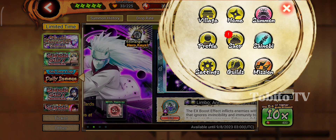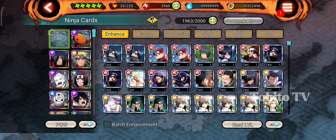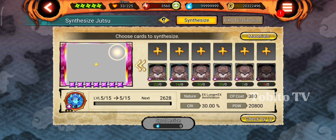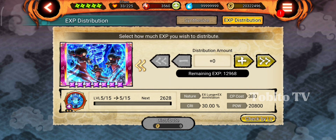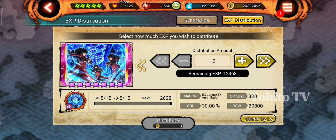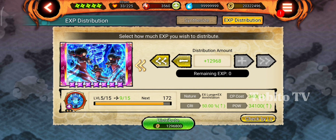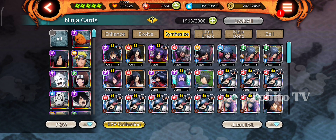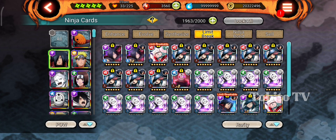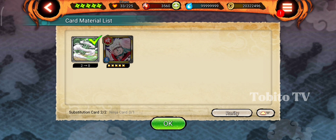This XP Distribution method works like this: if you get at least one X-Ult, use Distribution to upgrade your X-Ult. Then for Limit Break, if you got only one Limit Break, that's enough. This is good for using the new way of Limit Break with this Substitution Card — at least 2 over 2.